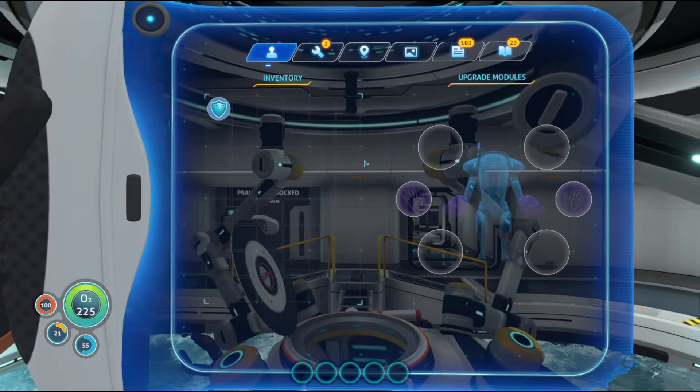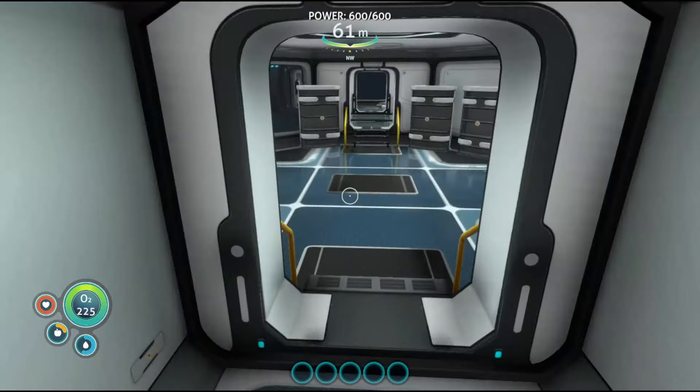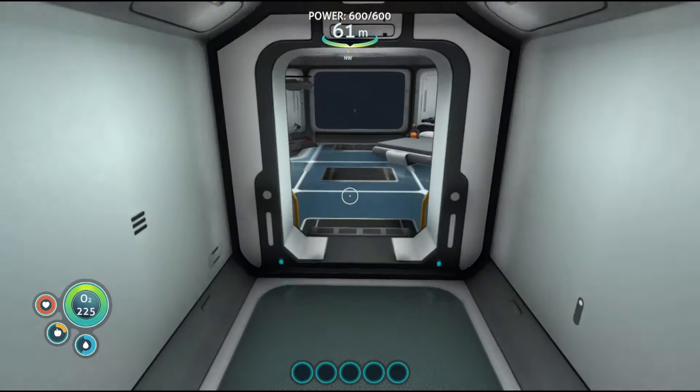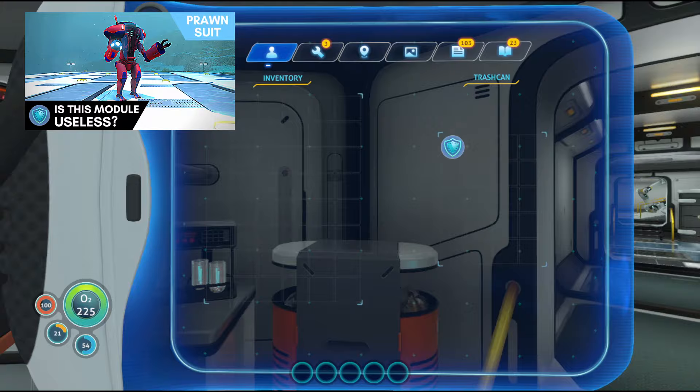The Hull Reinforcement module also works the same way in theory; however, in practice, this module is useless for the Prawn Suit, so just don't use it. I made a whole video about it if you want the details — I'll put the link in the video description.